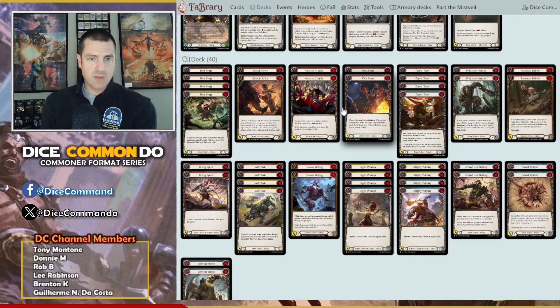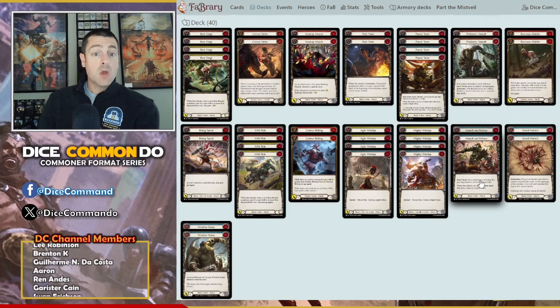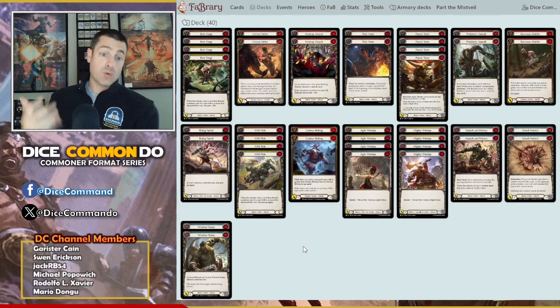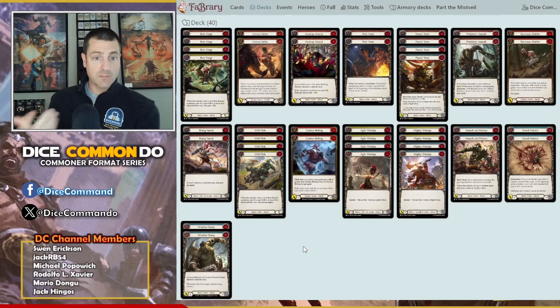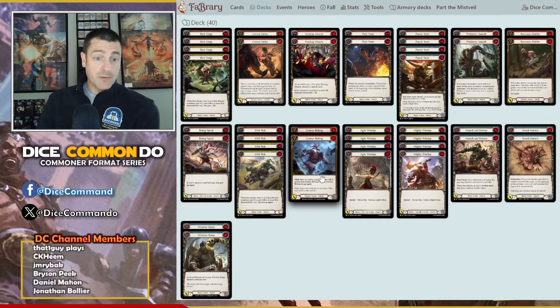Ravenous Rabble, Rising Speed, Wild Ride red and yellow, Zealous Belting red, Agile Windup and Mighty Windup blue and yellow, Assault and Battery blue, Smash Instinct blue, and Wrecker Romp blue. An earlier build did have Wrecker Romp yellow, but I found that having to have the targeted discard to play — as opposed to the draw discard — was really, really limiting to what I wanted to do with this deck, so I cut the yellow. And that's where the Zealous Belting actually came from.